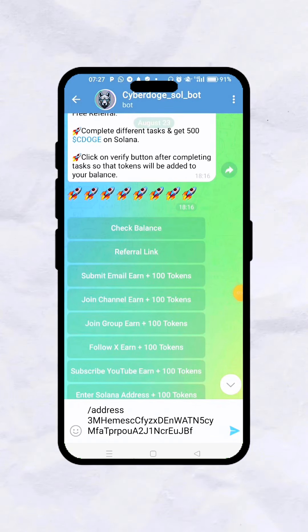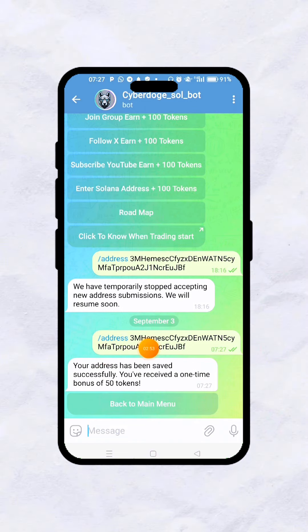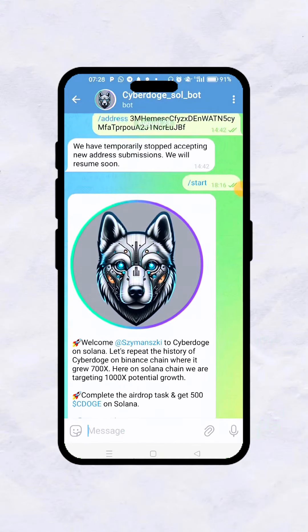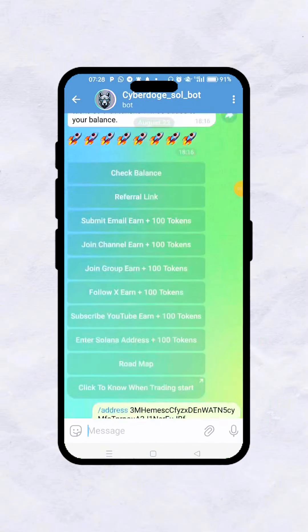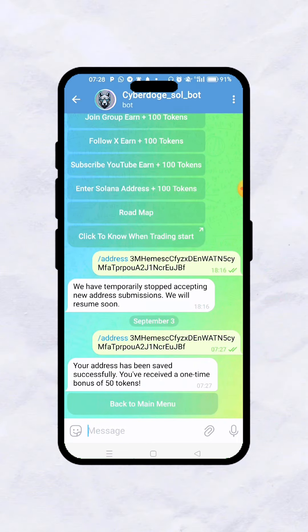Let me send it so you can see how it looks. It's: forward slash address, then a space, then paste your wallet address. Previously you couldn't link your wallet, but now you can. So get started — refer as many people as you can, do some tasks, and it pays directly to your Phantom wallet, just like the JingPing example I showed.